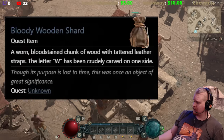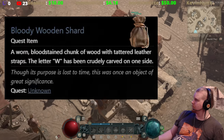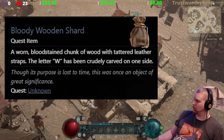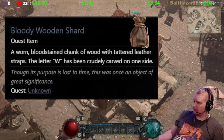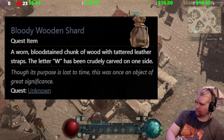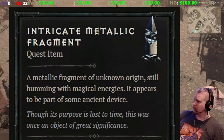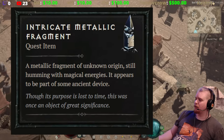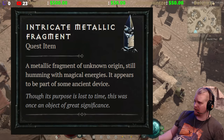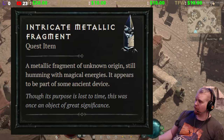We also have another piece — the Intricate Metallic Fragment — which I'm pretty sure is supposed to be the Horadric Cube. Its description reads: 'A metallic fragment of unknown origin, still humming with magical energies. It appears to be part of some ancient device.' So this is most likely a piece of the Horadric Cube.